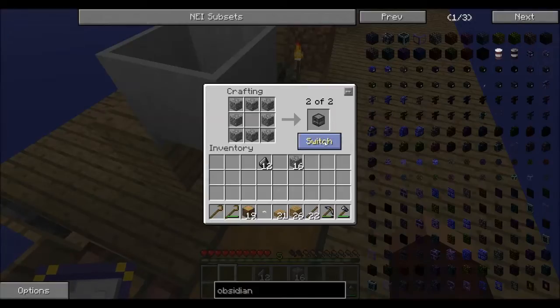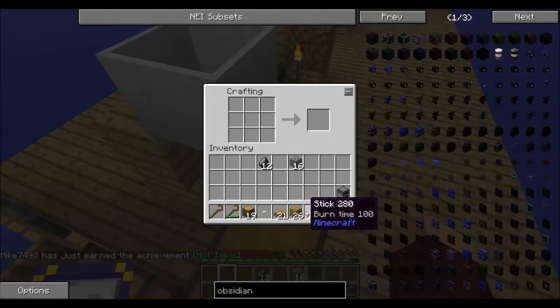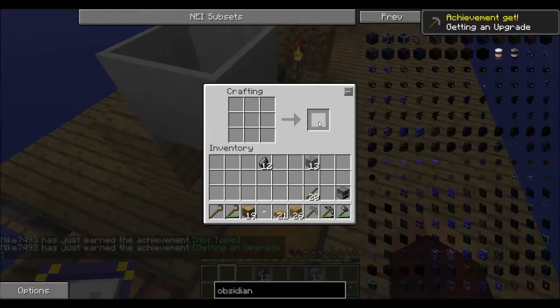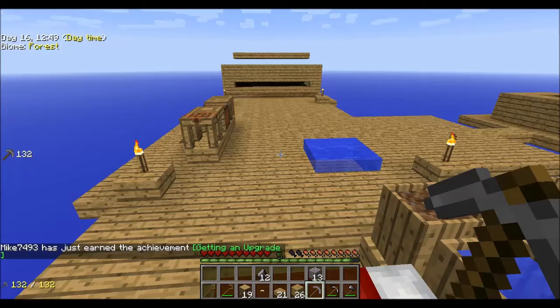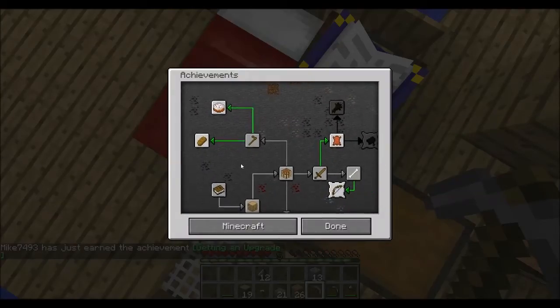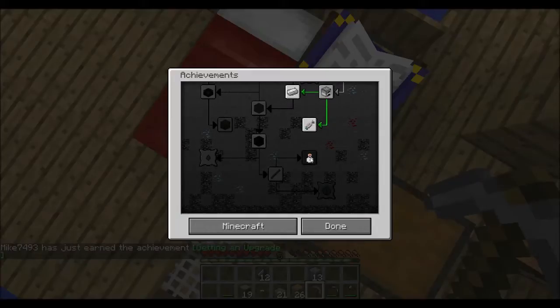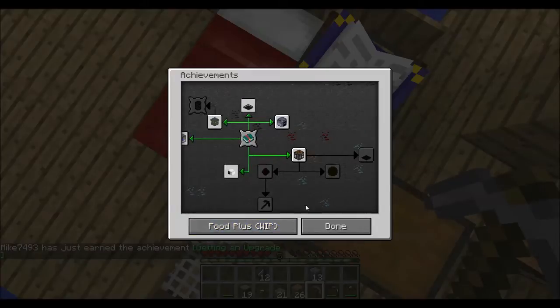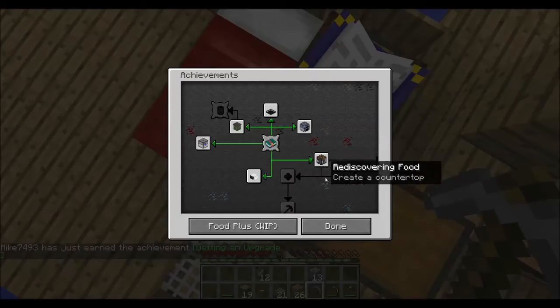This furnace upgrade is only used for crafting, not actually usable directly. Achievements, achievements... I should have left that iron in there. Let's start with the countertop. I don't know how to do that but I think we can make a weapon first. Let's see if there are mobs - yeah, there's a couple. Sword, knife, tool rod.